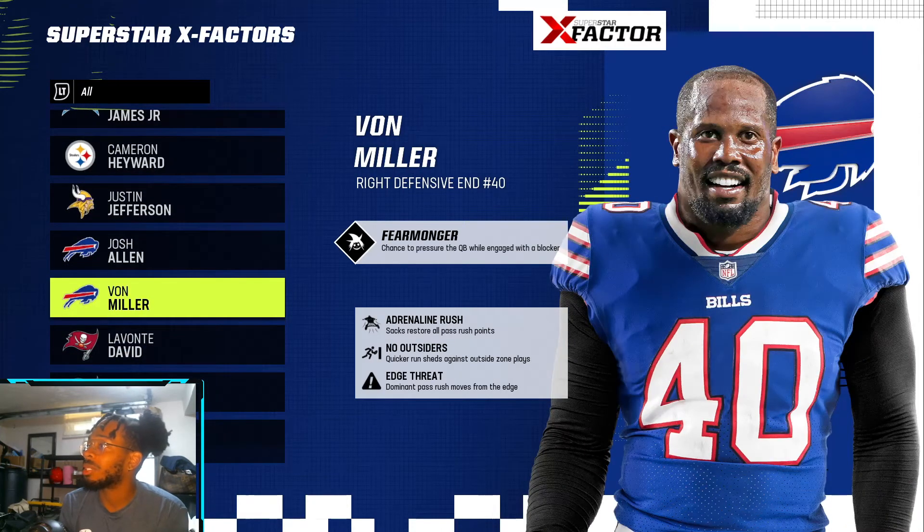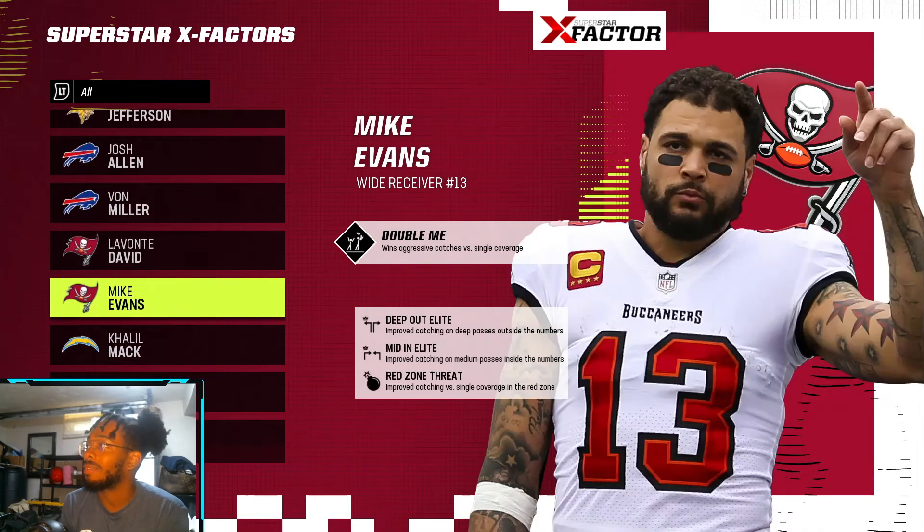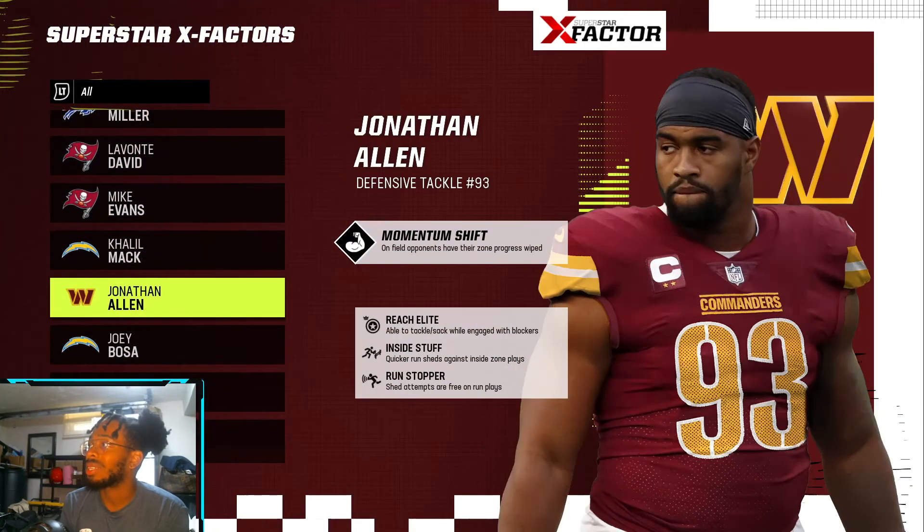Von Miller has Fear Monger, Adrenaline Rush — sacks restore all pass rush points. That's a steal for defensive end. He also has No Outsiders and Edge Threat. Lavonte David has Run Stuffer, Lurker, Deflator, and Mid Zone Knockout. Mike Evans has Double Me, which makes sense.